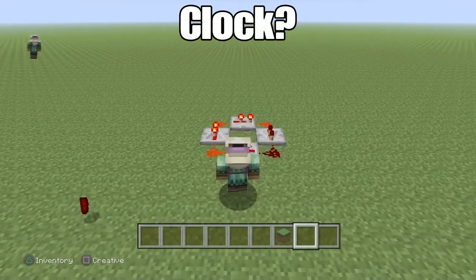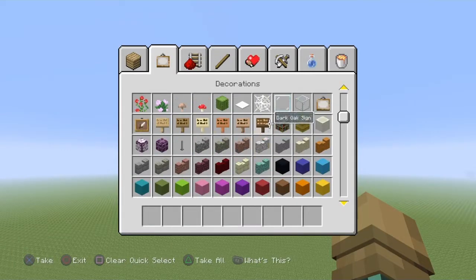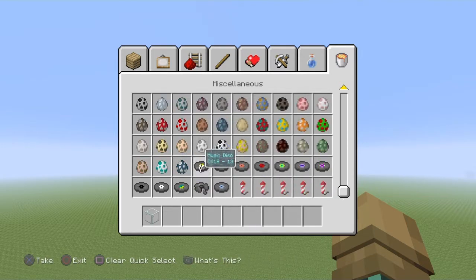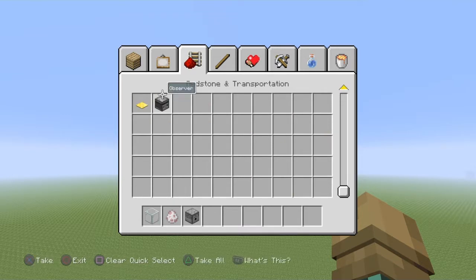Next, I'm showing you how to make the automatic sheep farmer. You want to get any material, but I'll choose glass, a sheep spawn egg — and guys, don't worry, you can also do this in survival. You don't need the spawn egg; you just bring some sheep into the machine. Then you need a dispenser and an observer.